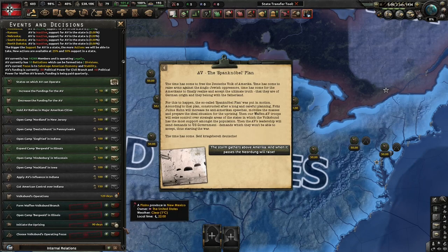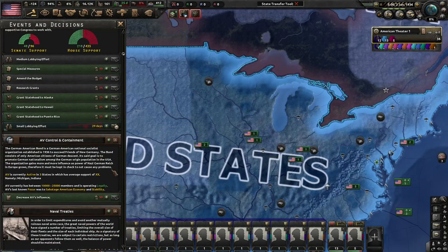Initiating the uprising is a 15-event chain, which I'll let you explore yourself. It's also important to note that the USA has its own decisions to counter Germany and the Volksbund, and these will be further expanded when I start working on the UMC USA.